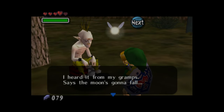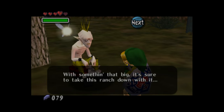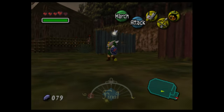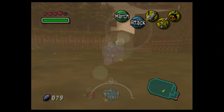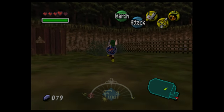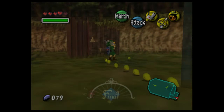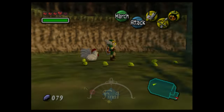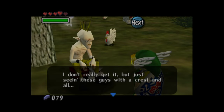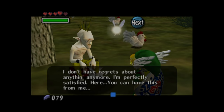Grog is upset because he won't be able to see his chicks grow up into roosters before the moon crashes into Termina. We can help him by donning the Bremen Mask. With this mask on, Link marches around and plays a lively tune on the ocarina. As we march, we can gather up each of the chicks, which will line up behind Link and parade around with him. Once all of the chicks are gathered, they will turn into roosters one by one. Grog says seeing his chickens fully grown leaves him with no regrets, and he rewards Link with the bunny hood.